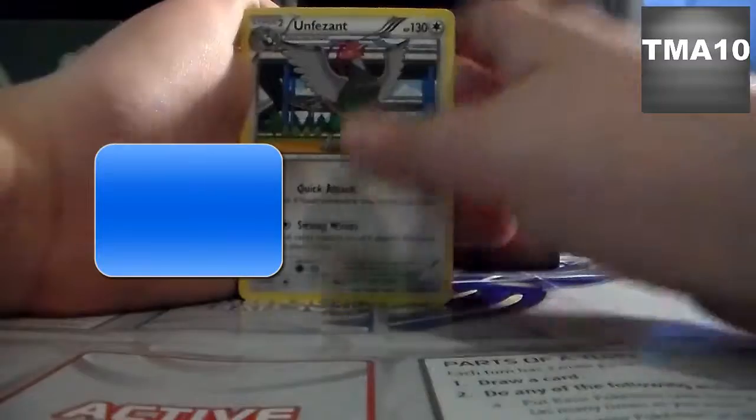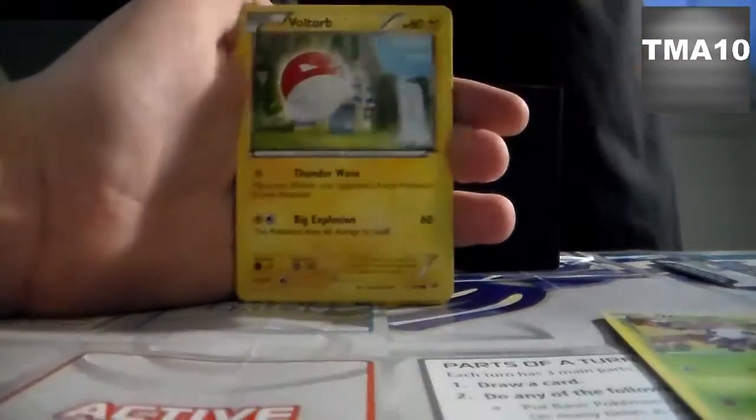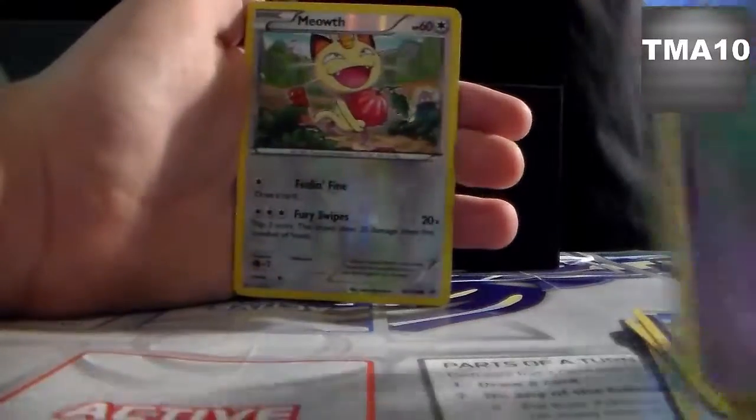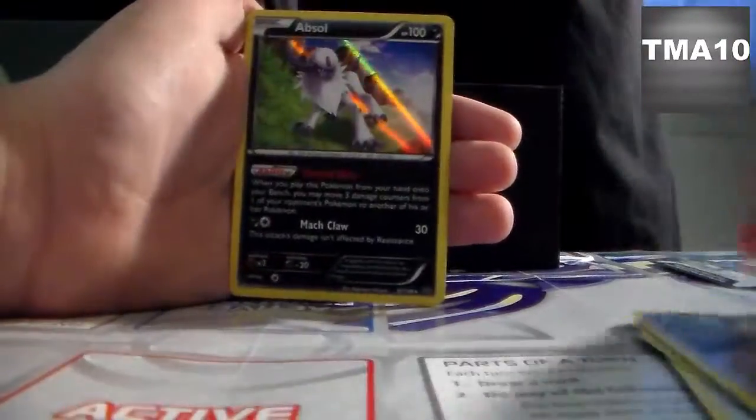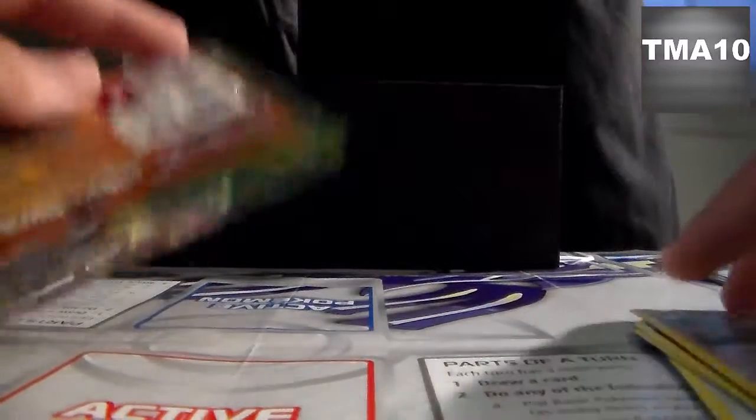So we have an Unpheasant, Matric, Trainer's Mail, Ninkato, Swablu, Voltorb, Togepi, Shuppet, Reverse Meowth, and an Absol Hollow. That is a nice hollow. Alright, we will put that right there. Okay, next pack.